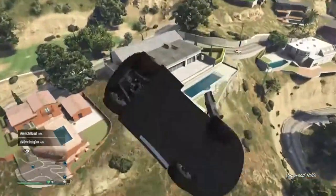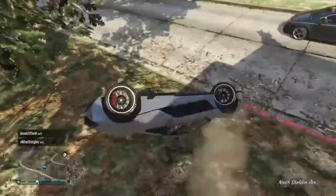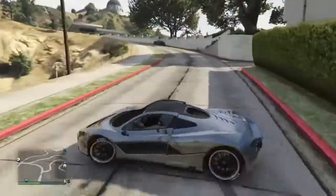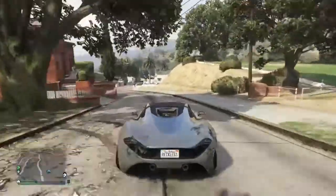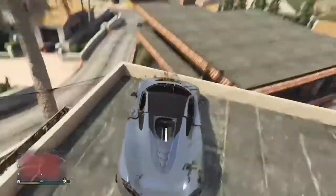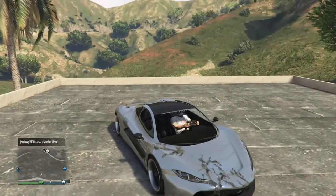You can actually land on buildings and stuff — I almost landed on that building though. But yeah, that's pretty much it guys. This is an extremely fun glitch. I don't know who the founder is, but leave whoever it is in the comments and I'll give them support. Thank you guys so much for watching, and if you enjoyed this video make sure to smash that thumbs up button. As always, like, subscribe, and peace out.